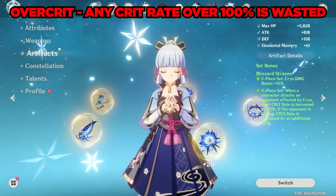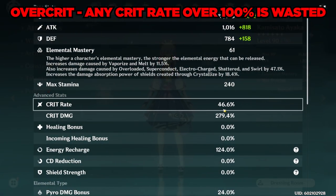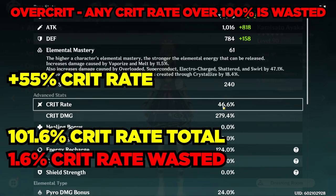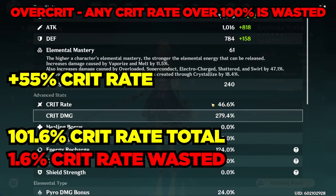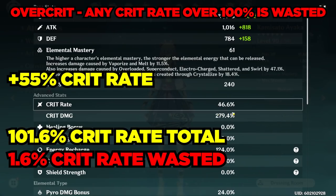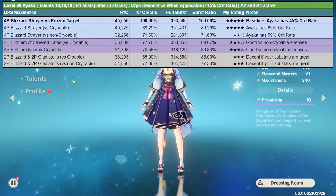Ayaka also has a problem with over-crit — any crit rate over 100% is completely wasted. For example, with 46% crit rate on artifacts, adding cryo resonance's +55% gives 101.6% total crit rate against a frozen enemy, meaning 1.6% is wasted stat. Ideally you'd shuffle that into attack, crit damage, or energy recharge, but this is close enough with very little wasted stats.